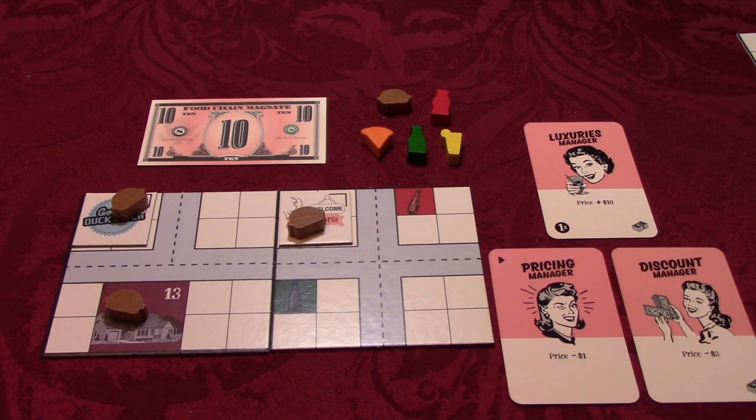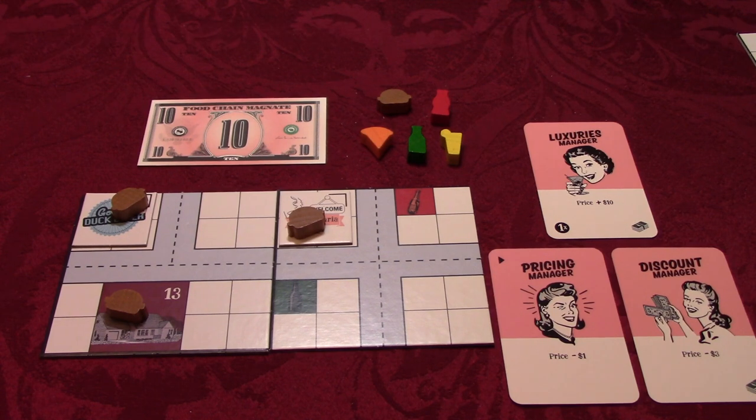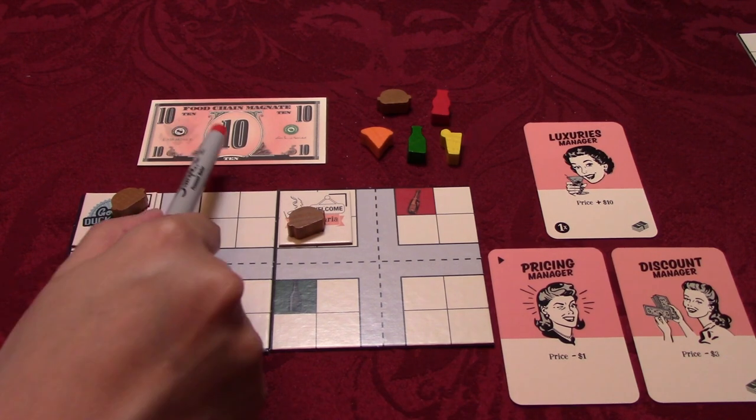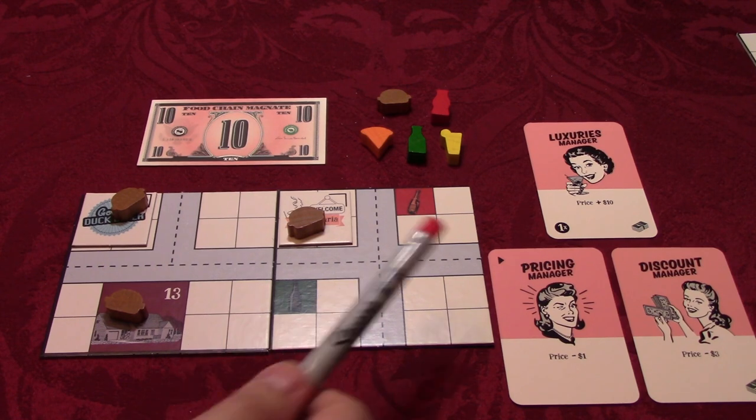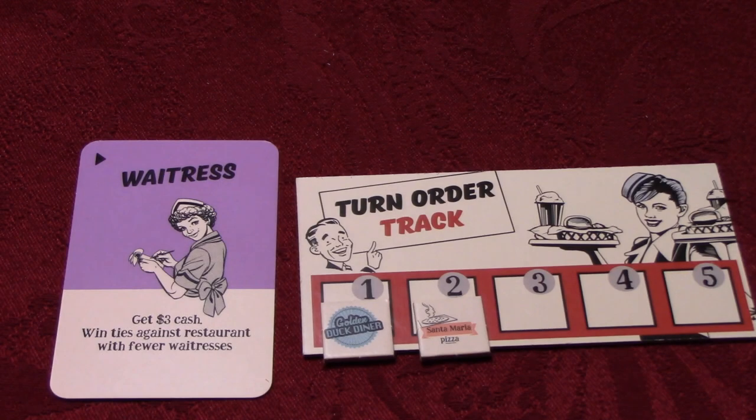Each pricing manager used by a restaurant decreases the price by one. Per the previous example, Go Duck Diner has no pricing managers, so their overall cost is $10. But if Santa Maria Pizza has one pricing manager, the calculation is modified: cost equals price plus distance minus pricing manager. So the price is 10 plus a distance of one minus one pricing manager — 10 plus one minus one equals 10. So in this case, Go Duck Diner and Santa Maria Pizza have the same cost of $10. In cases of ties, the restaurant that sends more waitresses to work wins. If there are ties in waitresses, the restaurant in earlier turn order wins.